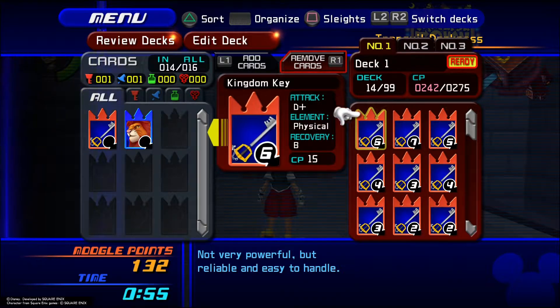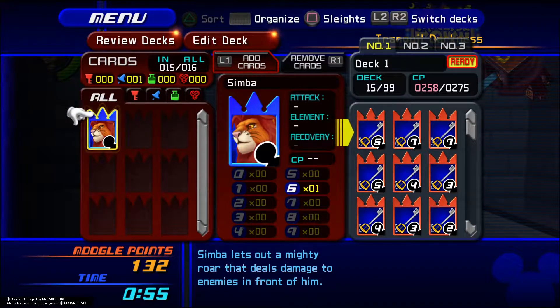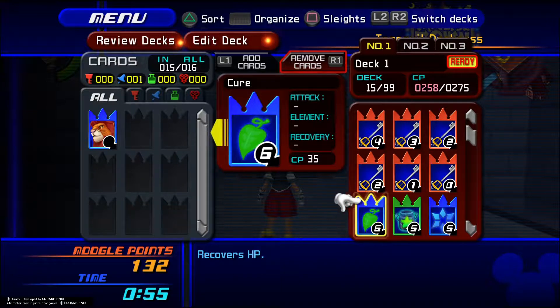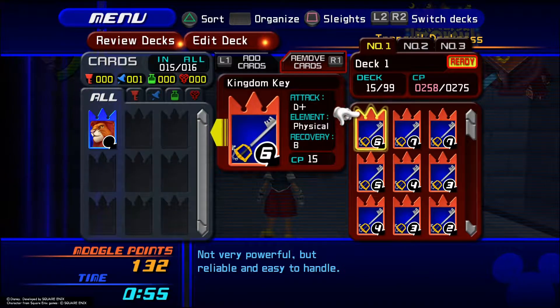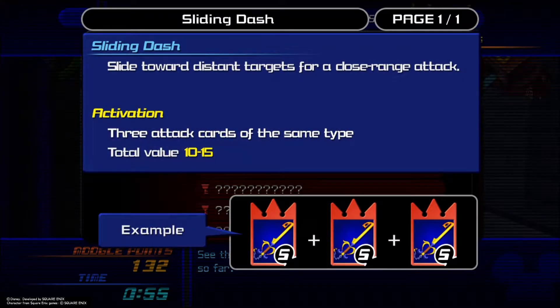The actual number order is up to you, really. Oh good, it slots in there. You just don't have enough room for Simba yet. That was fine — press square. Okay, sliding dash.